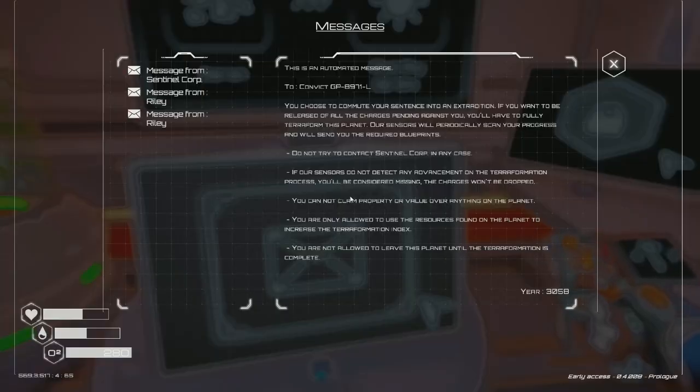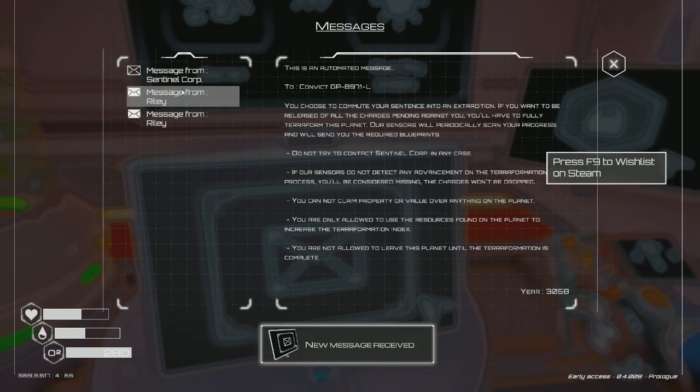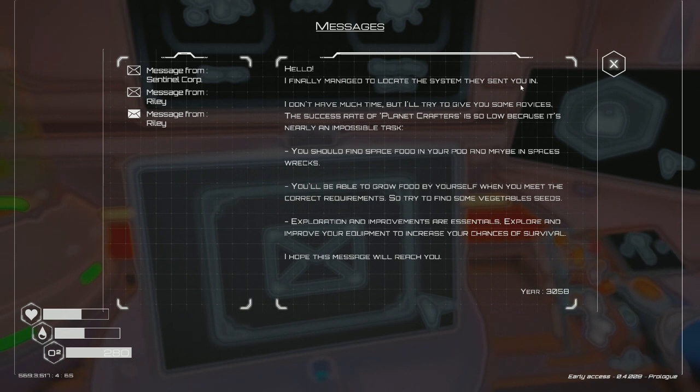Let me check the messages we've got. The first one reads: 'You choose to commute your sentence into an extra edition. If you want to be released of all charges pending against you, you'll have to fully terraform this planet. Our sensors will periodically scan your progress and will send you the required blueprints. Do not try to contact Sentinel Core.' So I'm basically in prison right now — great.